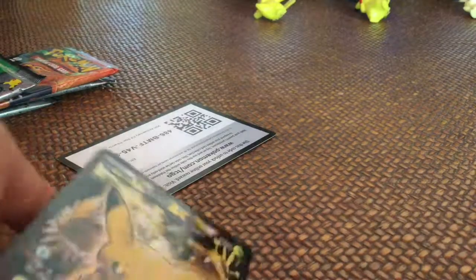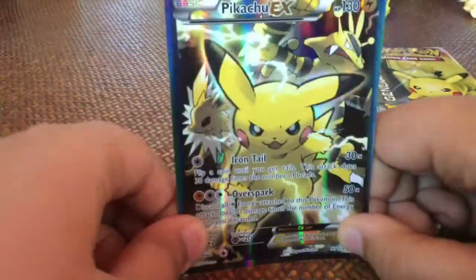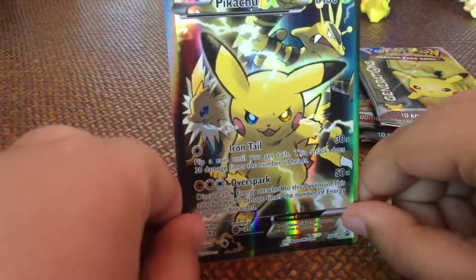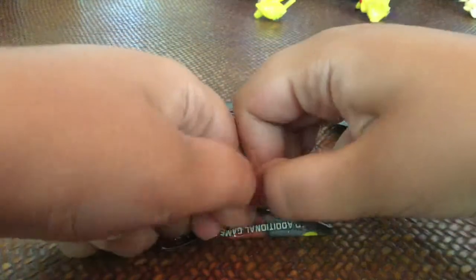Okay, so we made quite a mess, and we're gonna scan the code first. Crazy D's gonna open one pack. So Pikachu EX — it's amazing, look at that art. You have Jolteon and Electabuzz in the background, and you can use Iron Tail and Overspark — pretty powerful. I love the art. We'll review him at the end. The first one I'm gonna open is a Pikachu Generations pack.